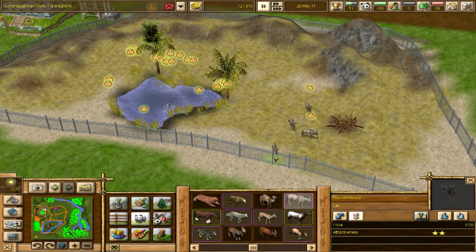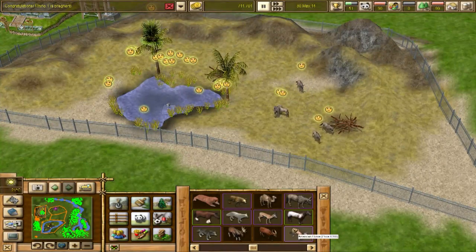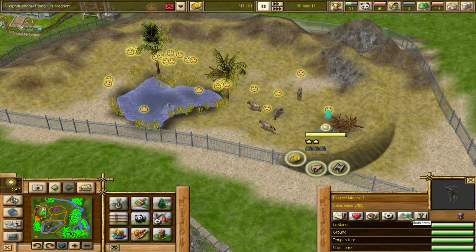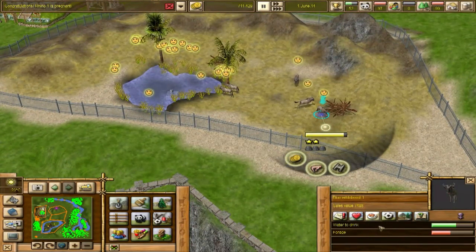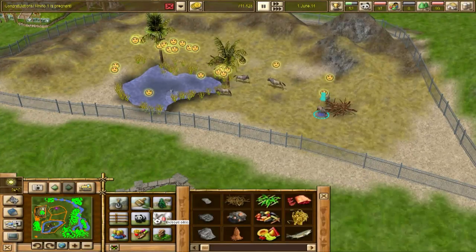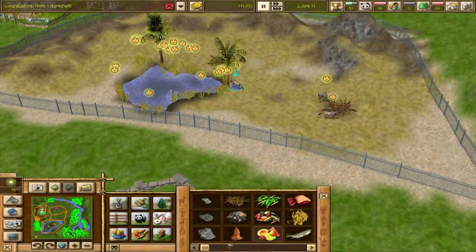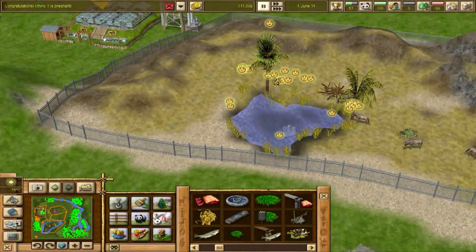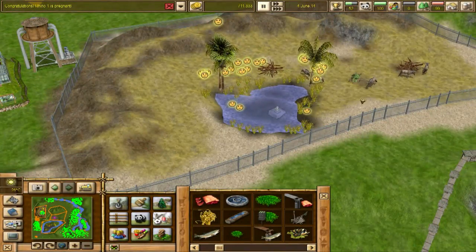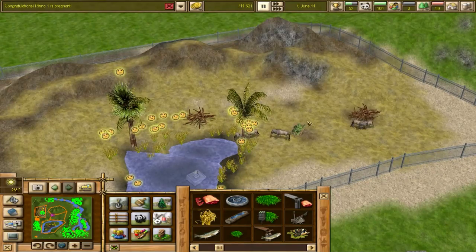These wildebeests — one thing in this game you need to really pay attention to is the size of the herd. You want 5 to 25 wildebeests for them to be happy, no less than 5, otherwise they will not breed or do anything that you want. I put in three females and two males. This way they might start to breed. I looked at how often they breed, and they only have one offspring, so it would be manageable. Later on, if it's not manageable, I might sterilize or separate the males from the females — build a fence between the middle.